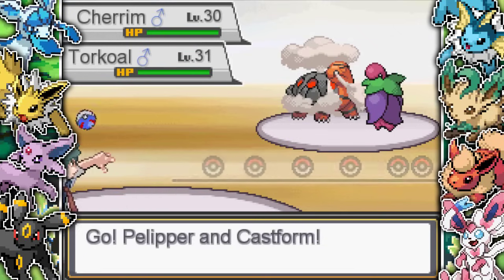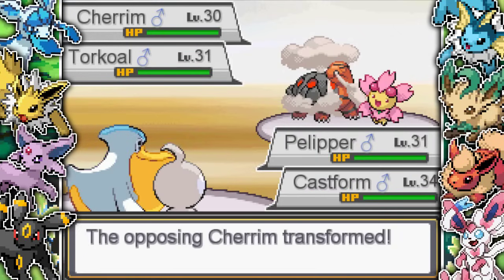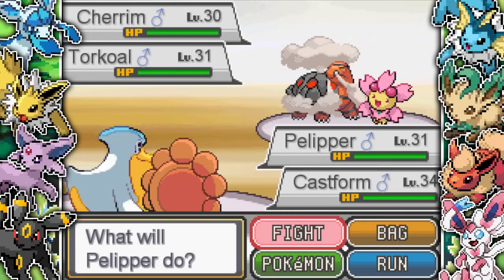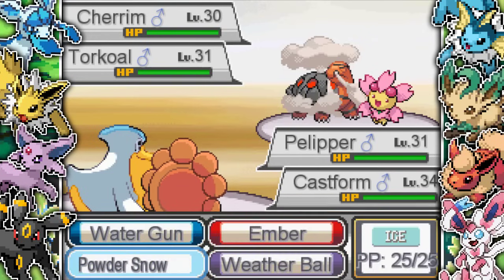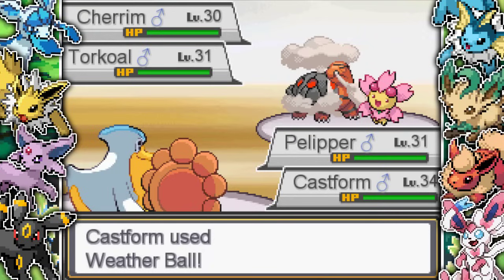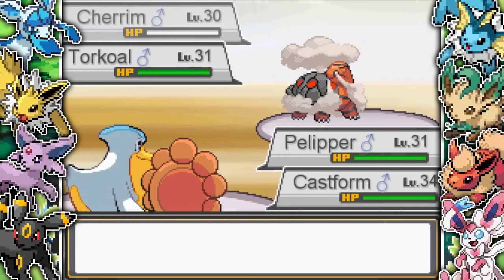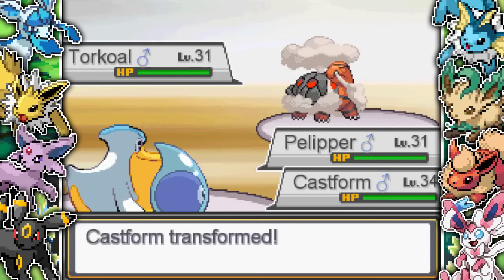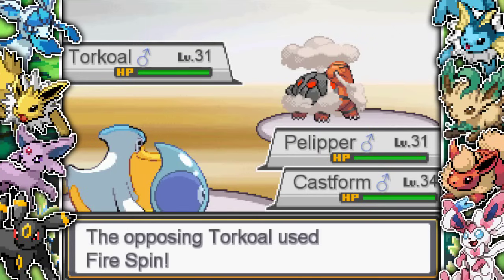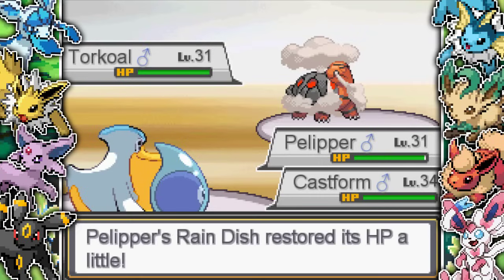They lead with a Cherrim and a Torkoal. I lead with Pelipper and Castform. The sun is up and this is a perfect start - I can Weather Ball the Cherrim, one-shotting it. Then Pelipper gets Rain Dance up to lower the Torkoal's Fire move damage. It goes for Fire Spin but it doesn't do much at all because of the rain. That was a really, really cool sequence - couldn't have gone more perfect.